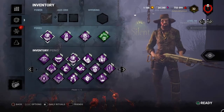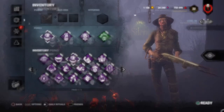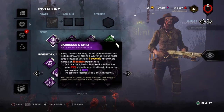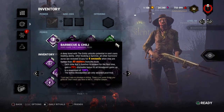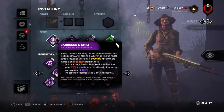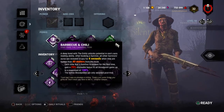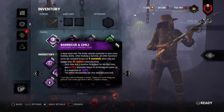The perks we have here are Barbecue and Chili, Pop Goes the Weasel, Save the Best for Last, and Corrupt Intervention. So, Barbecue and Chili — each time after hooking a Survivor, they're revealed to you for four seconds, unless they're hiding in a locker, their perks counter it, or they're within the 40 meter range. Each time a Survivor is hooked for the first time, you get a 25% stackable bonus to blood points: Level 1 is 50% BP, Level 2 is 75% BP, Level 3 is 100% BP.